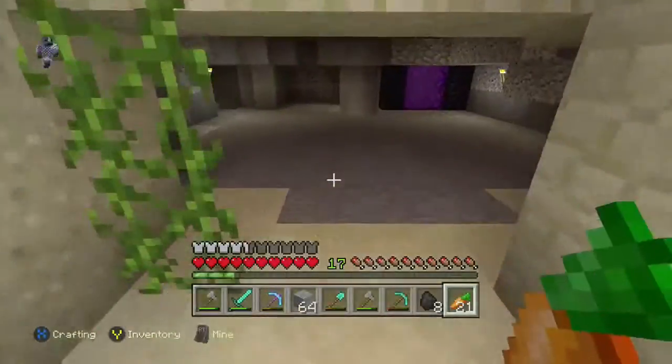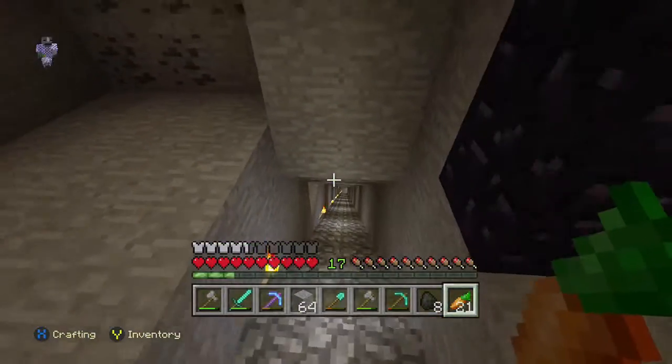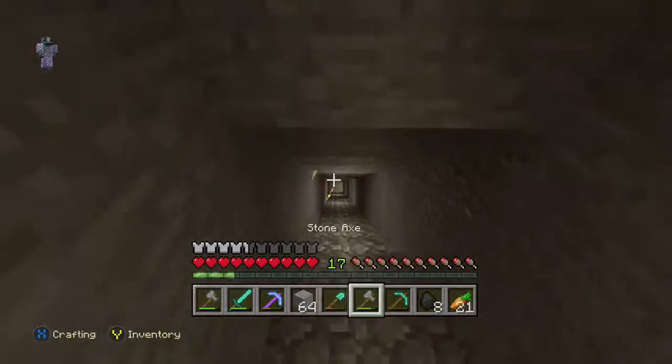Down here is my nether portal — there's nothing really to show there. I'll show you guys where I got my diamonds. I do have a set of diamond armor and stuff, but I just don't really wear it around the world just in case I die — I use it for boss fighting.